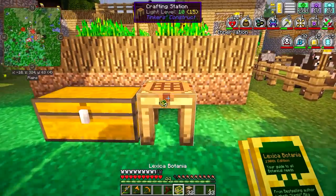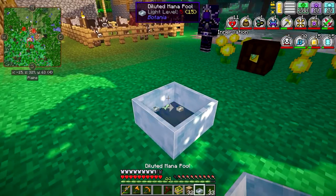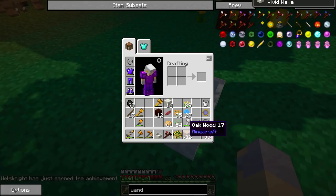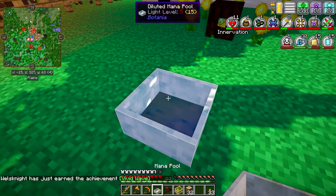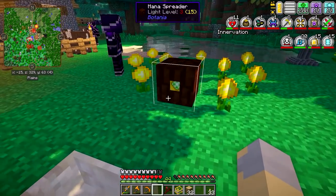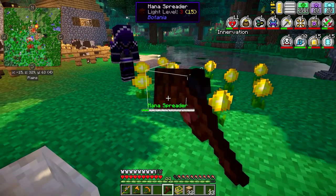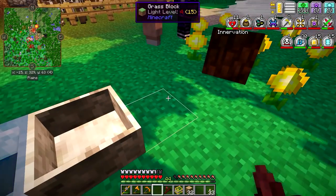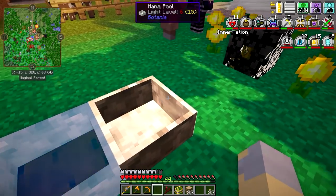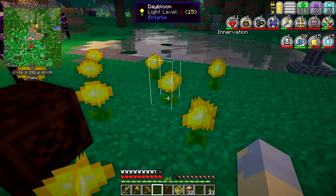The Dayblooms are going to continue transferring mana - you can see now they don't have any mana anymore because they're transferring it to this mana spreader, which is then sending it into this diluted mana pool. That's pretty cool. Now we've got a kind of system set up. The diluted mana pool is the bottom tier and it's really not good for much. So to get the upgraded and better mana pool, you just throw an unused mana pool into it and that will give you the regular mana pool.